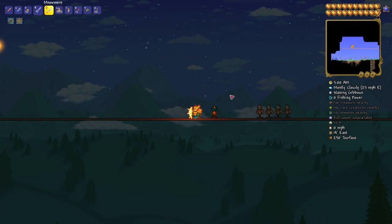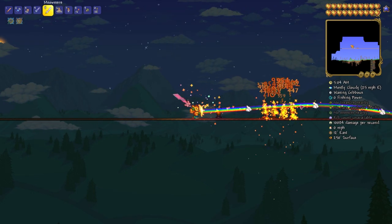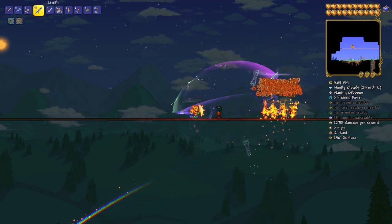I understand if you're skeptical. I mean, Copper Shortsword — how could it be better than Zenith, right? Look at these damage numbers from Zenith. That's gotta be better than the Copper Shortsword, right?